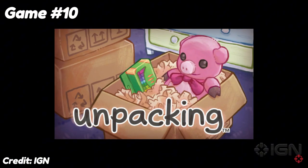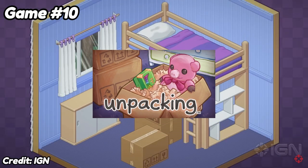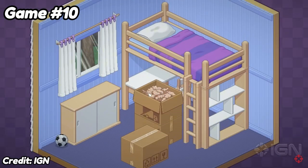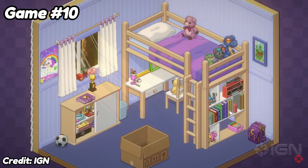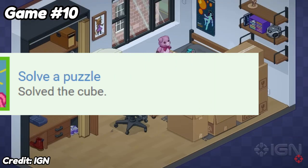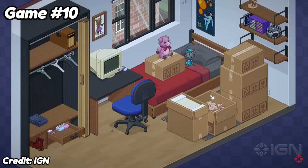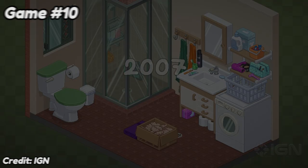At number 10, we have Unpacking. This little game was all about going through the life of a girl and seeing her move throughout the years. Each time you move, you unpack all of your belongings — as the title gives away. The trophies were really simple: you have to complete each year she moves, then get some miscellaneous trophies. For example, you have to flush each toilet in each one of the homes, or another for solving a Rubik's Cube. This game was really just to get the platinum, but I really enjoyed it. The simple nature of just unpacking a new house — I don't know what it is, but it's just a good feeling, just nice and warm.